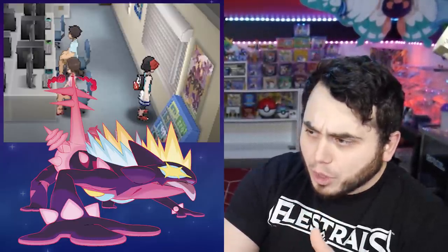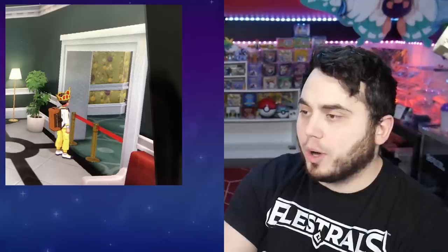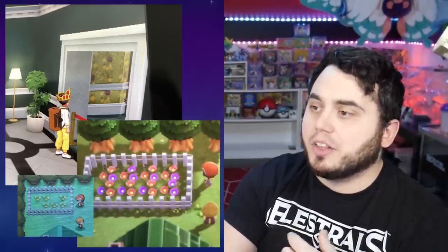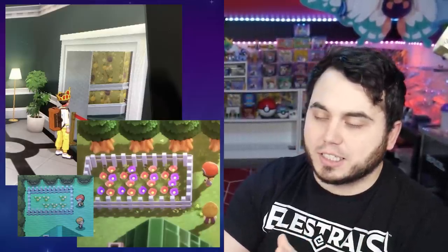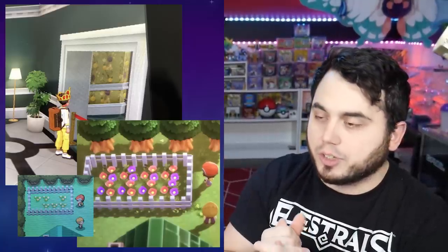In Sword and Shield, there were some pretty significant hints as well. Hotel Ionia in Circhester had wallpaper of oranges and grapes in a hallway blocked by a rope. And in Brilliant Diamond and Shining Pearl, they changed the color of the flowers in Twinleaf Town to be Scarlet and Violet colors. They definitely hint these things in the games, and there's definitely something of substance there.